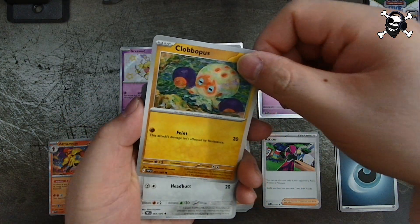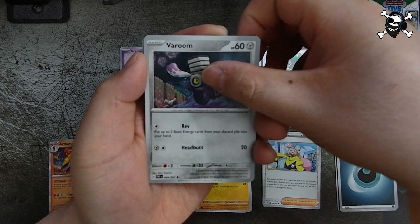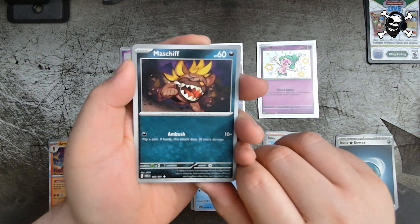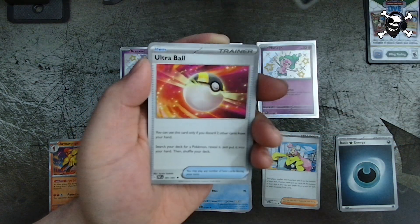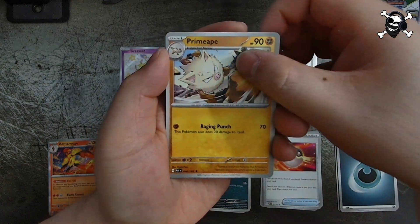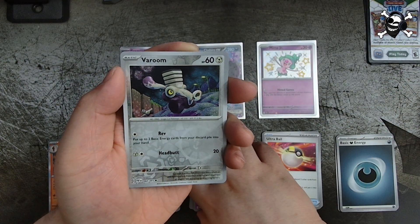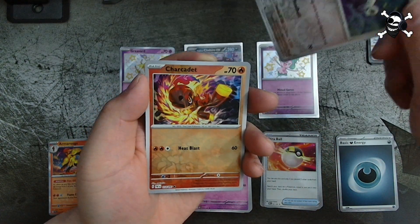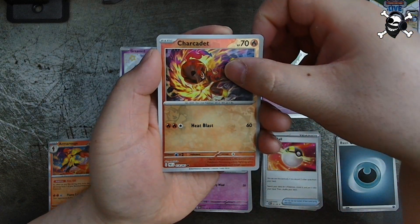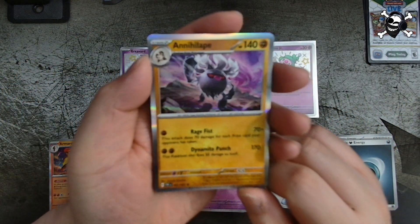Varoom — hold on, I put Iono in the wrong pile, let me fix that. Varoom, Bridgette, Miraidon, Ultra Ball, Primeape, Sprigatito — very cute — Varoom as our reverse holo, and Tinkaton as another reverse holo. And our rare is Annihilape — very cool!